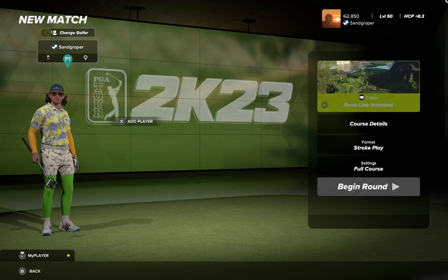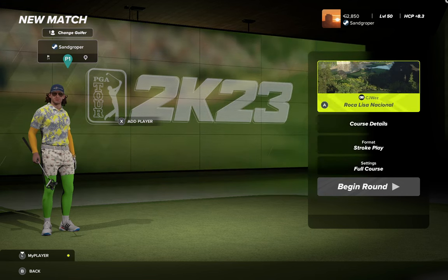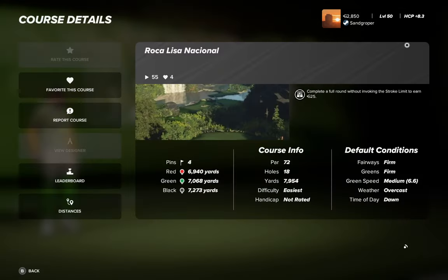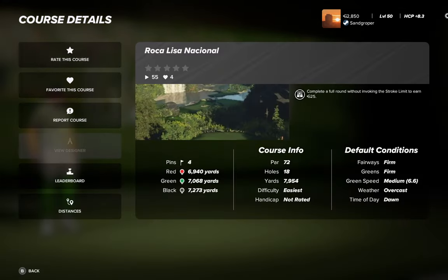G'day golfers, Sandgraper here. Today's play through Rokalisa Nakionale by CJ Wes. Looks like a cool course, been requested on my channel. Three tees, four pins, par 72, fairways are firm, greens are firm, running a medium overcast dawn morning. Looks very good.